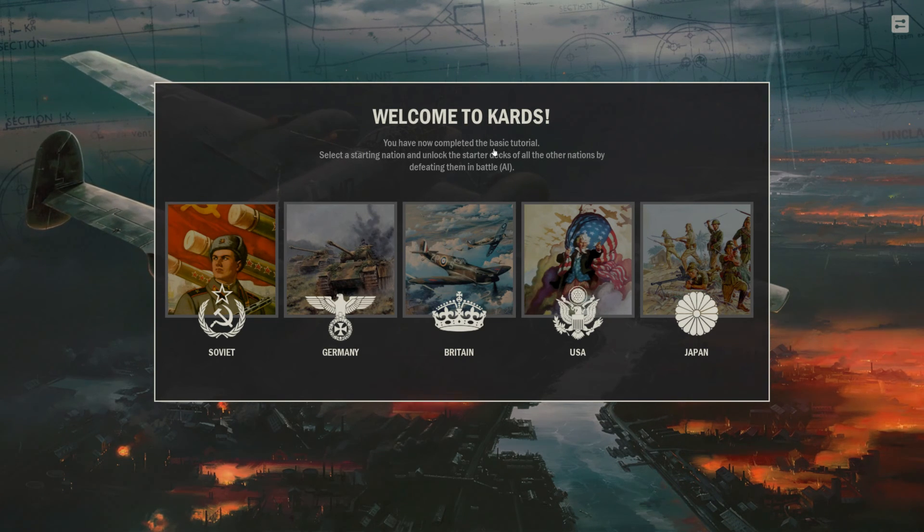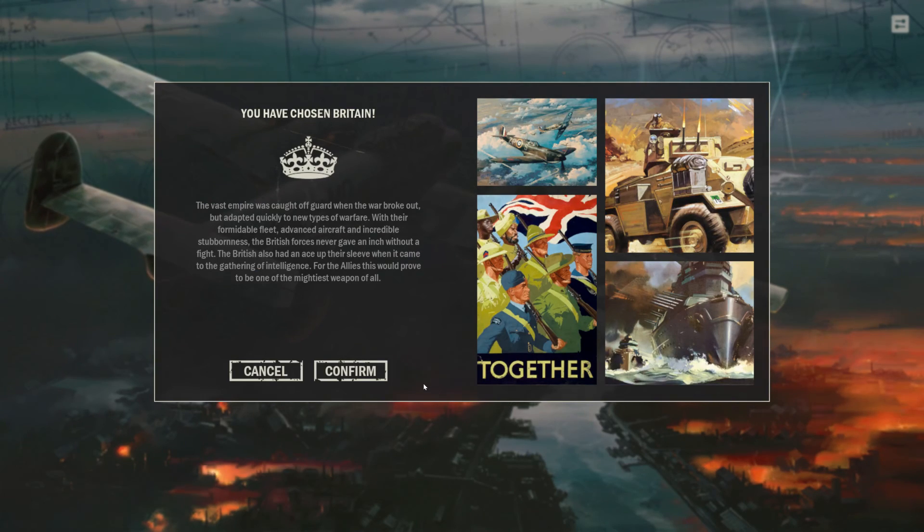Hello, welcome to Cards. You've now completed the basic tutorial. Select a starting nation and unlock the starter decks of all the other nations by defeating them in battle. I'm obviously going to be Britain. The vast empire was caught off guard when war broke out but adapted quickly to new types of warfare. With their formidable fleet, advanced aircraft and incredible stubbornness, the British forces never gave an inch without a fight. The British also had an ace up their sleeve in gathering intelligence — for the Allies, this would prove to be one of the mightiest weapons of all. I love everything about this game so far — the artwork, the animations, the audio.